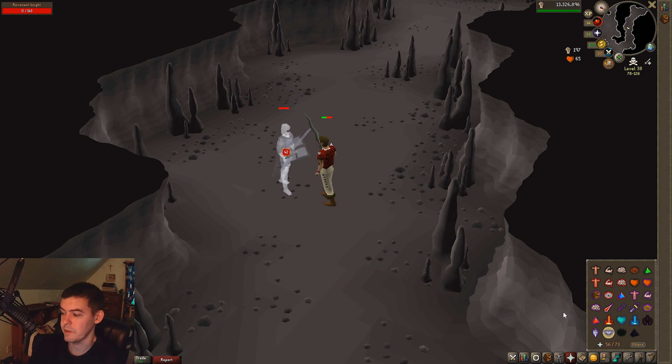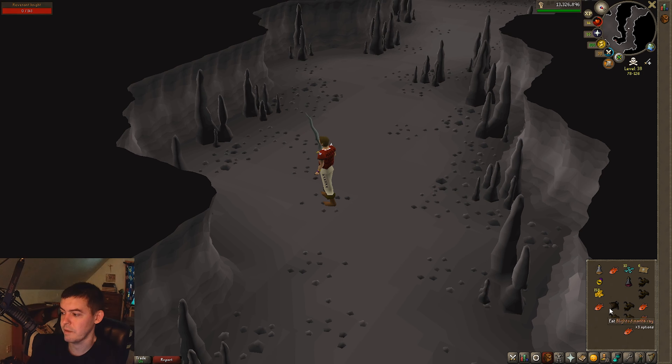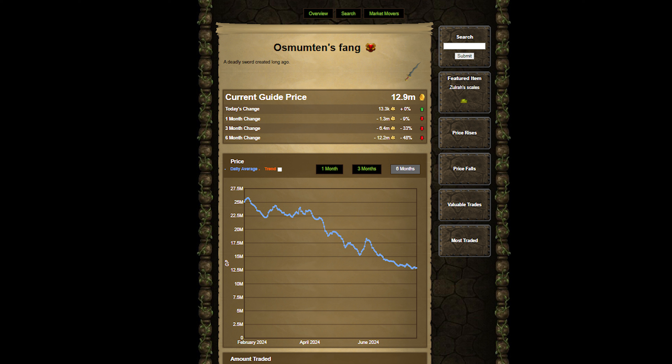The Waterfall Quest sounds cool since RuneScape 3 has a waterfall lava quest with Seren in it, so you get some extra lore. Osmumten's Fang has dropped over 50 to 75 percent in the past few months, so now's the best time to pick up the sword. It's the best weapon versus Revenant Knights — thanks for watching.